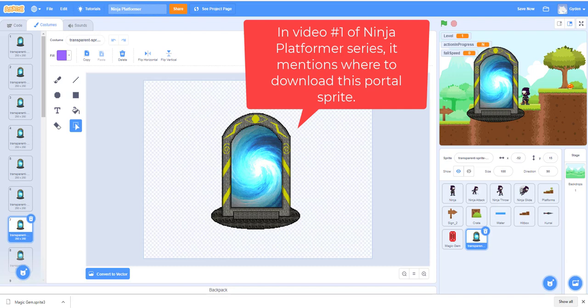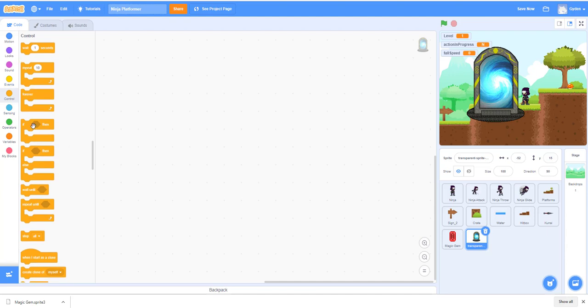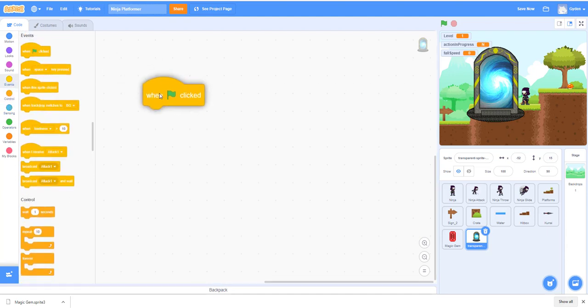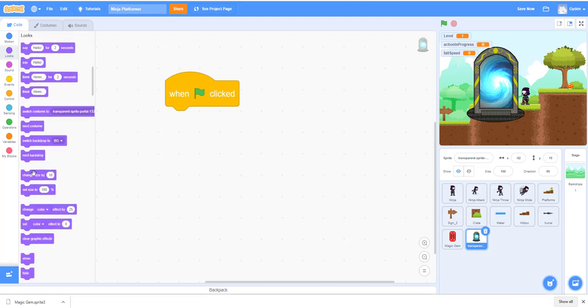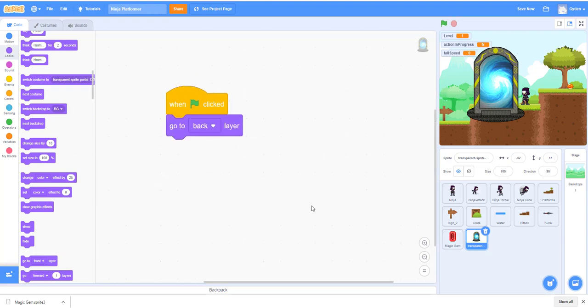After the gym is obtained, a portal appears for the ninja to move to the next level. In the code, when the green flag is clicked, we go to the back layer so the portal doesn't hide the ninja, and we hide it in the beginning as well.